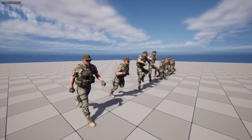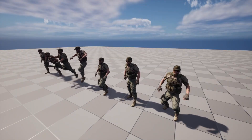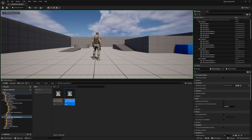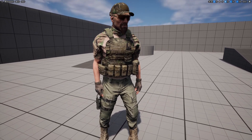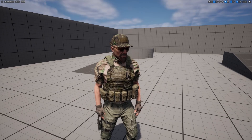This is the special ops character rigged to the Unreal Engine mannequin using the regular third person character animations. It even comes with a little playable demo. If I hit play and then F8 to go out of it, you can see how realistic it looks. Overall, I think the quality of this character and the textures is just absolutely amazing. This looks super realistic.